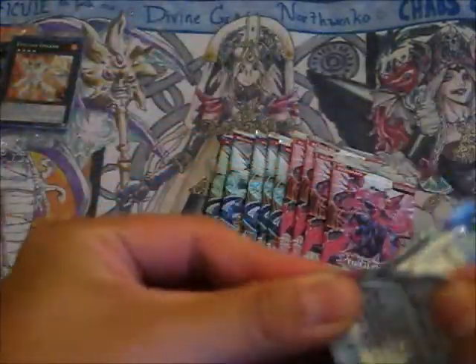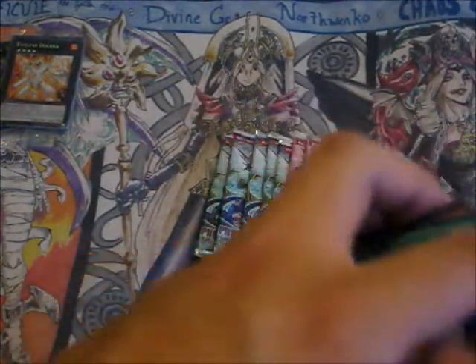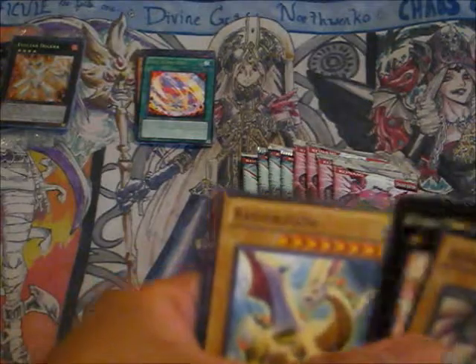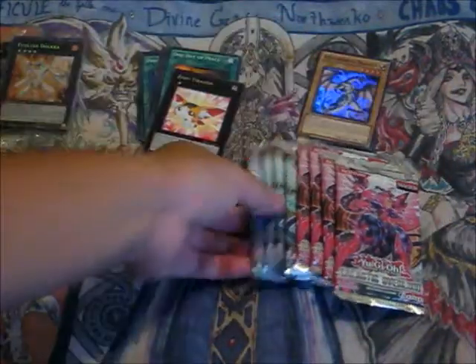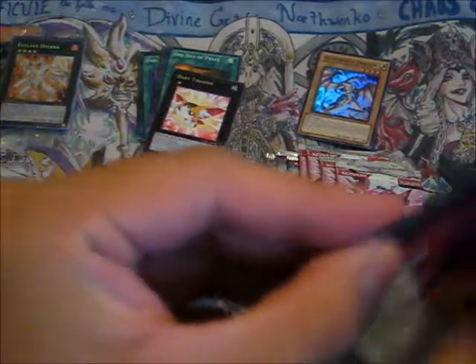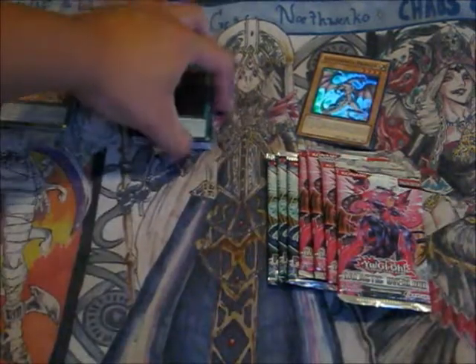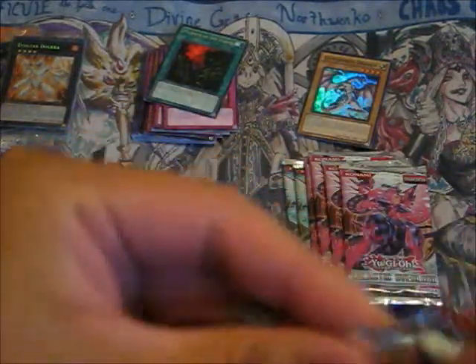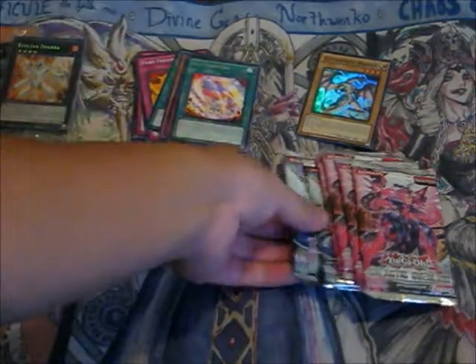Let's start with the Photon Shockwave. We have Ixys Territory, Rare. Next pack: Alexandrite Dragon Super and Baby Terragon, Rare — that's pretty good. Next pack of Photon Shockwave: Murmur of the Forest, Rare. Another Ixys Territory. So just one super so far.